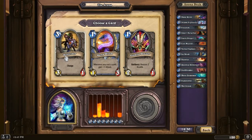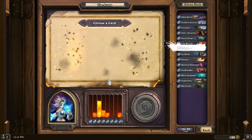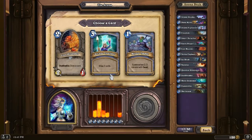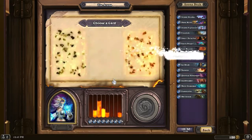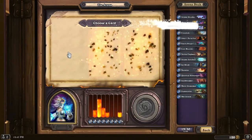Another Novice Engineer comes up, and I said card draw, so we're taking that. Arcane Missiles, Elven Archer, or card draw again - Arcane Missiles it is. And another Loot Hoarder or Mirror Image - this is going to be the card draw, simple. Arcane Explosion, Murlocs, or Nightblade - Arcane Explosion, second one, very nice.